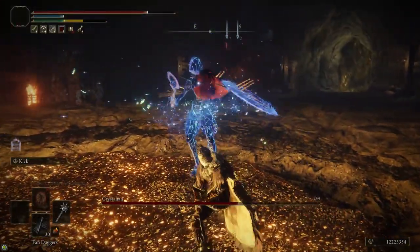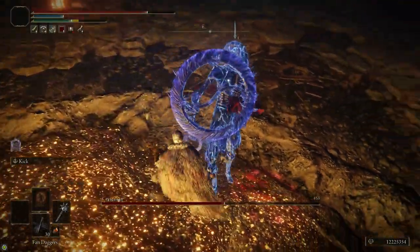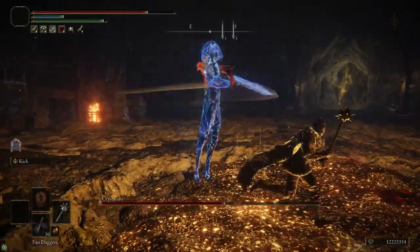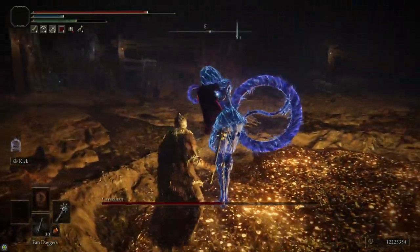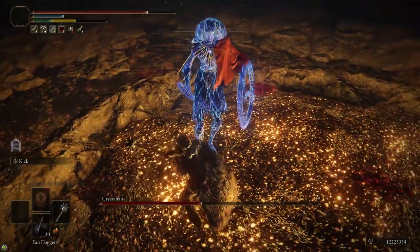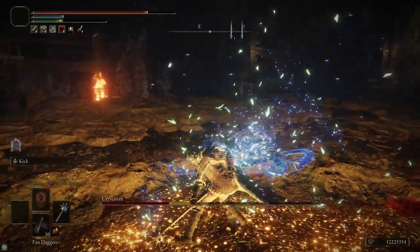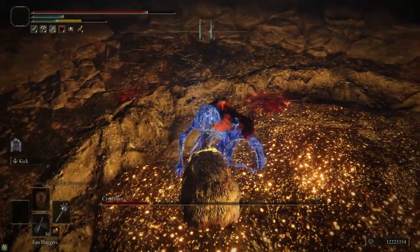She's so weak after the stance break that even wearing the Briar Armor, where your rolls do about two damage per hit, will stun her. Make sure you get the stance break. Her stance health doesn't regenerate unlike other enemies, so you don't have to keep up pressure to prevent it from regenerating. She only has 70 poise — once you do 70 poise damage it breaks her and never regenerates.